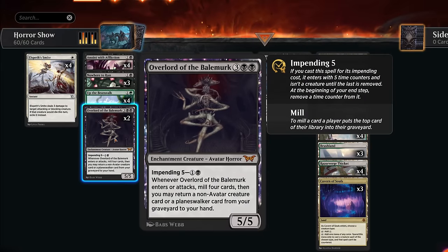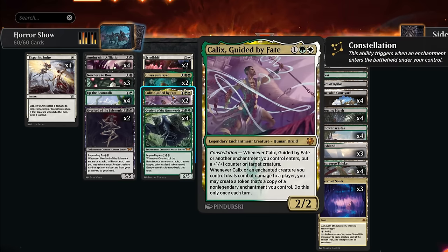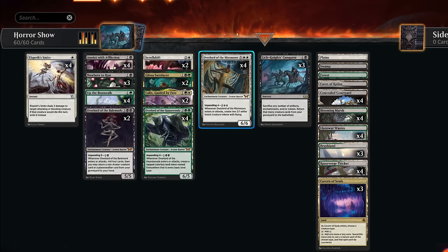We're only running two copies of the black overlord because, while it's good at filling the graveyard for Lich Knight's Conquest, it won't often find a creature for us to return since we only have four non-avatar creatures in the deck. That's why I've added Glissa and Kalyx — just to diversify our threats a little bit and to make the black overlord a lot better.